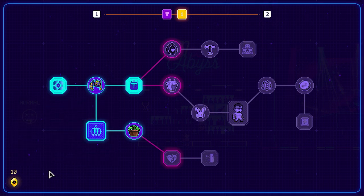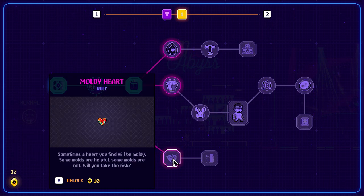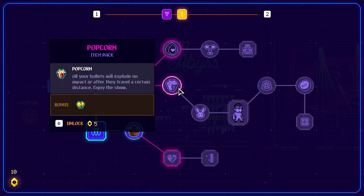You get these little things in the bottom left corner as you play. You'll find rooms and pick these up, or you'll beat bosses and get these, and then you can spend them on your tech tree. Let's see — 'Popcorn': all your bullets will explode on impact or after they travel a certain distance. Enjoy the show! Let's go and get that.